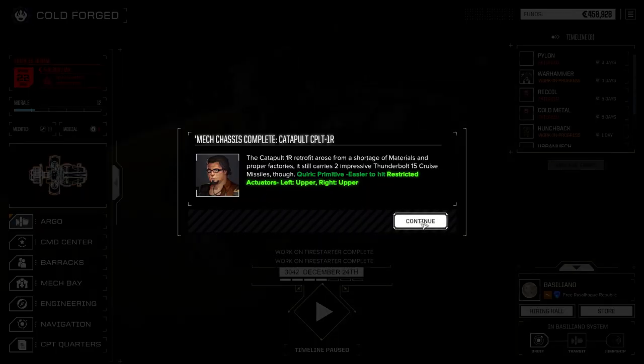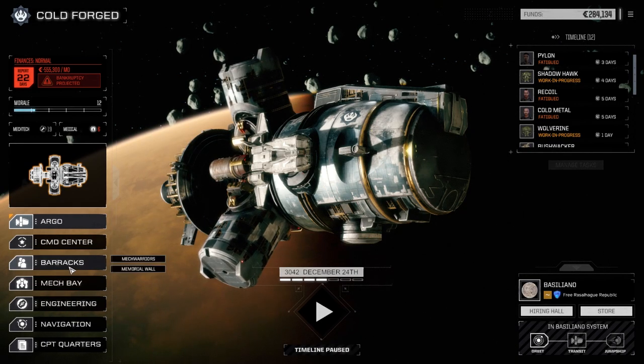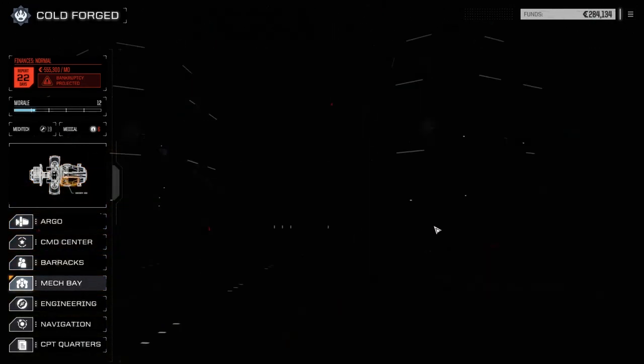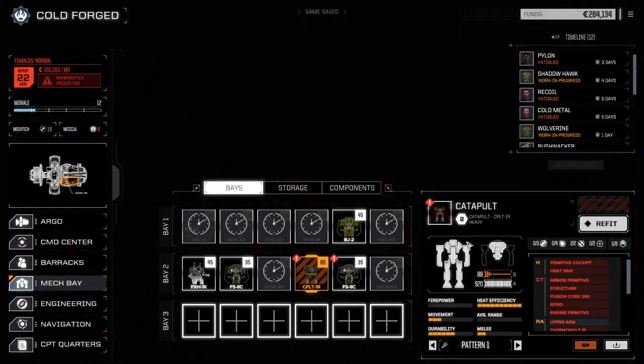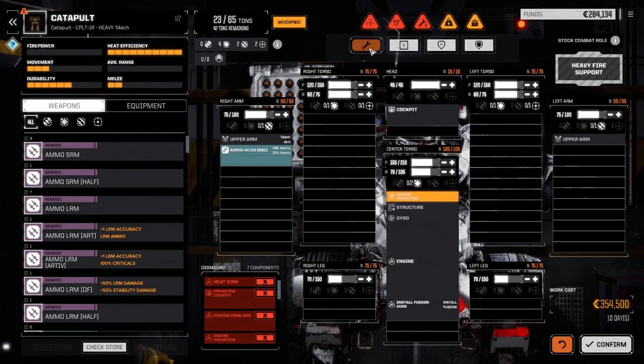There's the Catapult — it's the primitive version, easier to hit, moves slower. 174,000 to acquire — we knew it was going to cost a lot. Let's have a quick look at the Catapult: AC10, double ammo, primitive armor. It's pretty empty, so we'll need C-bills to fix this thing up. We'll just leave it for now.